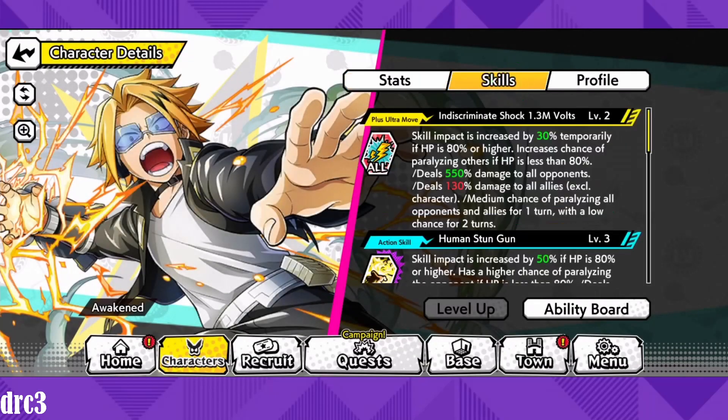Let's quickly go over his skills. His plus ultra move is Indiscriminate Shock 1.3 Million Volts, just like the anime. Skill impact is increased by 30% temporarily if HP is 80% or higher, and it increases the chance of paralyzing others if HP is less than 80%. He deals 550% damage to all opponents, 130% damage to all allies, and has a medium chance of paralyzing all opponents and allies for one turn, with a low chance for two turns. It goes up to 600% at level three.